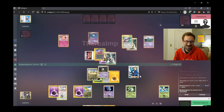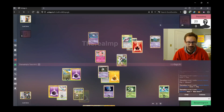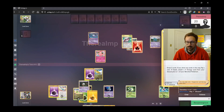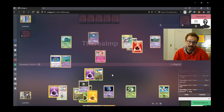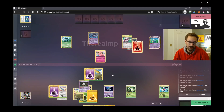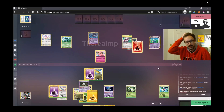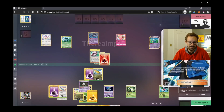I play onto Celebi Prime, which is another great accelerator for me, but it's a big spread liability at only 60 HP. At this point my board is so scattered it may not matter. He promotes his free retreater and uses Counter Catcher — which is going to absolutely decimate my Dragonite, who has three retreats. Thorn Tempest Fortress with its Iron Crash attack does 20 plus 20 damage for each energy in the retreat cost, so it's doing 80 damage to me, really swinging hard and putting both of my remaining attackers in danger.